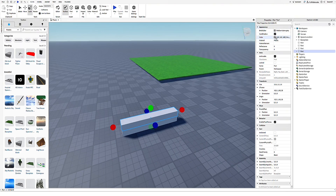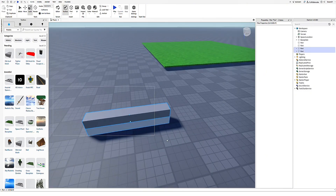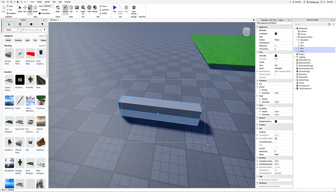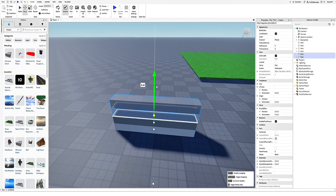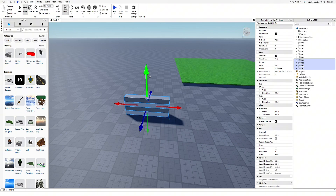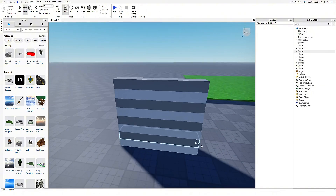You want to make the top one a darker color to show the players where they need to jump. And then all you need to do is select everything, duplicate it, and move it up. Then do it again — move it up. And there you go, here you have it.